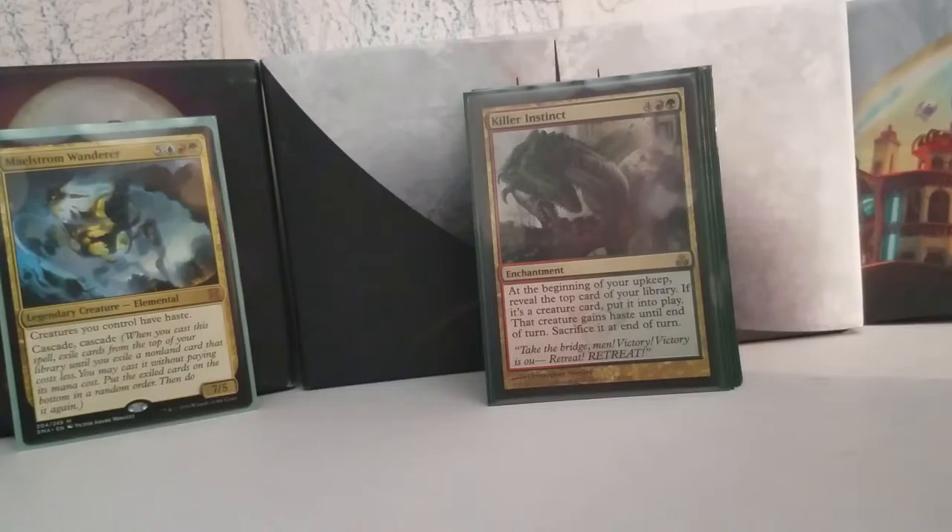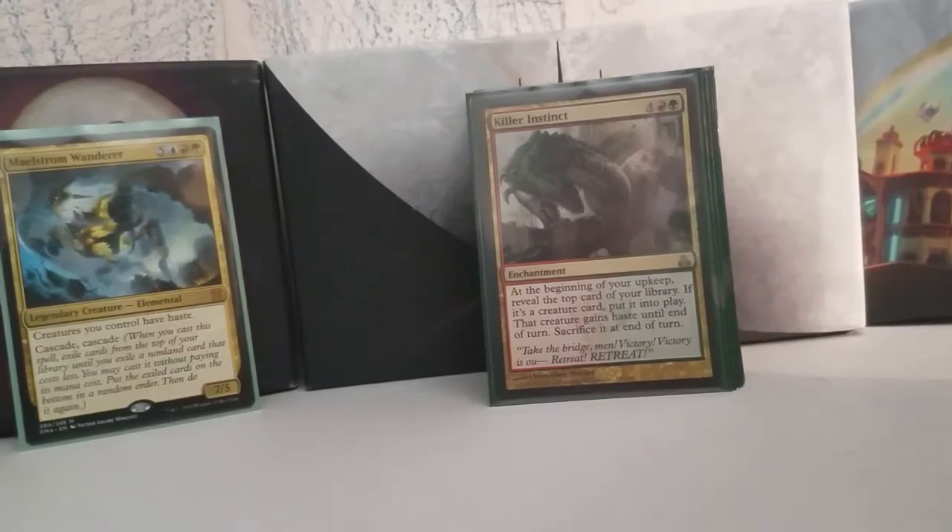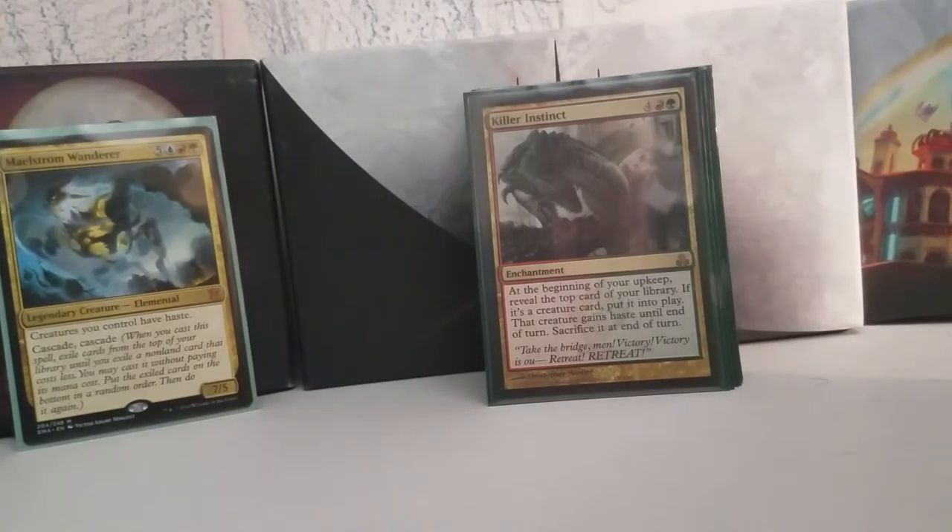Killer Instinct is kind of similar — for four, a red, and a green, you get an enchantment that says at the beginning of your upkeep, you reveal the top card of your library. If it's a creature card, you put it into play, give it haste until end of turn, and then sacrifice it at the end of the turn. So for one turn you get some crazy beater that comes in and beats face.